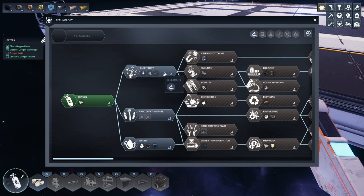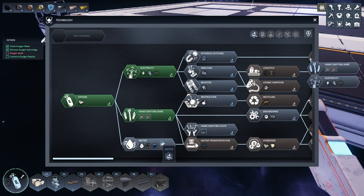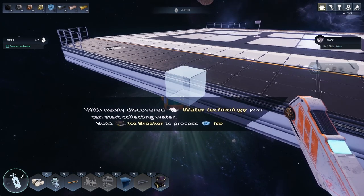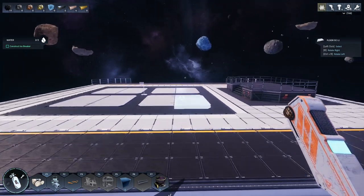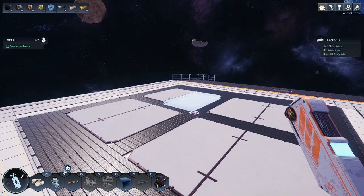How many science points do we have? Nine! Can we also get electricity? That costs three. Wire costs two, water costs two. We did the whole tech tree - I hope I didn't break the tutorial by grabbing all that stuff. 'Newly discovered water technology - you can start collecting water. Build icebreaker to process ice.' Yeah, I got ahead of myself.